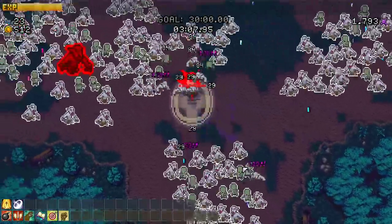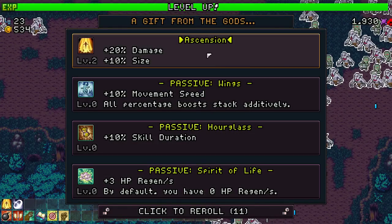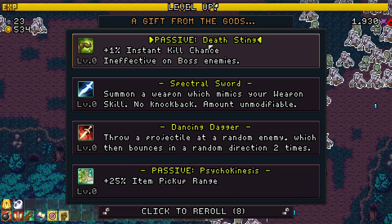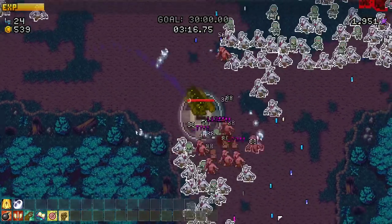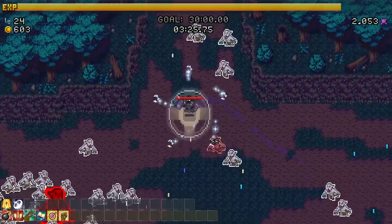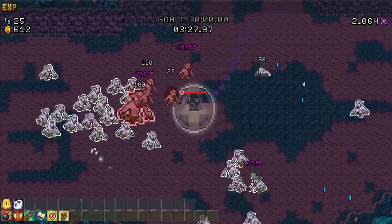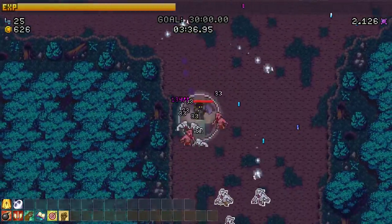Tough choice - more crits or glyph power? We'll go for the glyph first. Roll, roll, tough choices. Pickup range is tempting - roll. Knockback - I guess I'll take it since we're not really getting what we want. Look at these beautiful purple numbers - I saw 177 in there, that's pretty good!